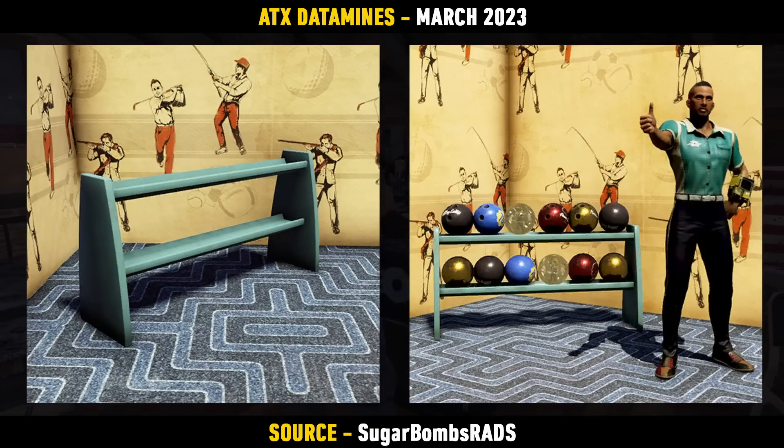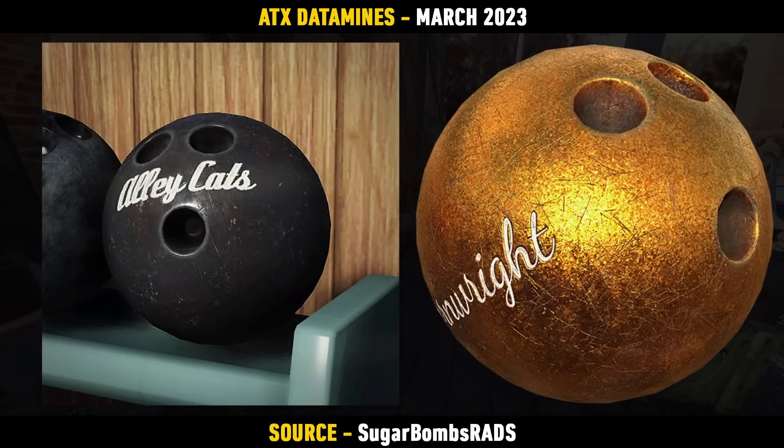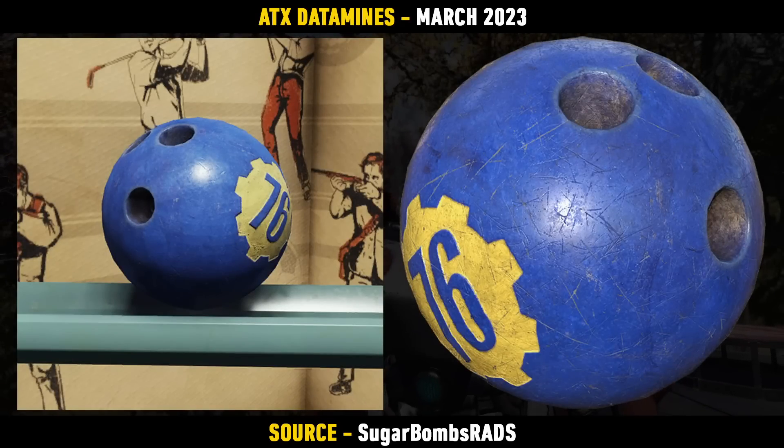As mentioned earlier, here are some more bowling themed items. We've got a bowling ball rack, and there's a bunch of bowling balls to come in with it: a Black Alleycats one, a Gold Onrite themed one, a Red Atom Bomb themed one, a Resin Vault Boy themed one, and a Vault 76 one as well. So lots of different ones to look forward to if you're a fan of bowling.